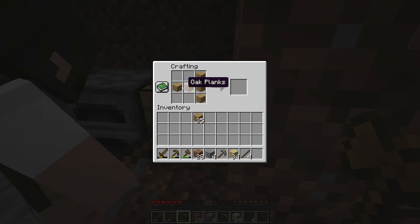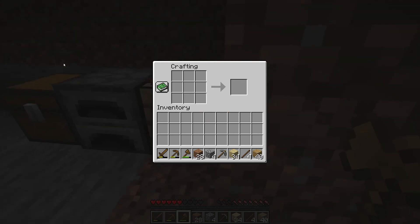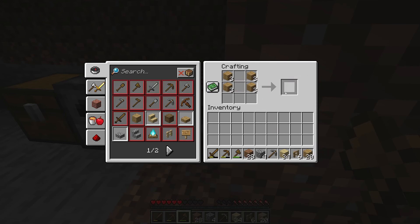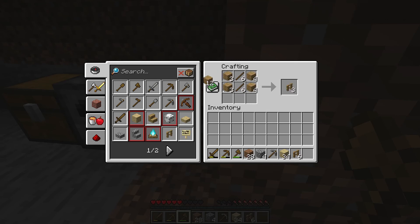Let's see, I'm forgetting how to make these — fences. Oh yeah, there we go. This crafting book thing, whatever it's called, it definitely comes in helpful.